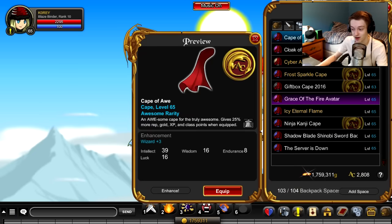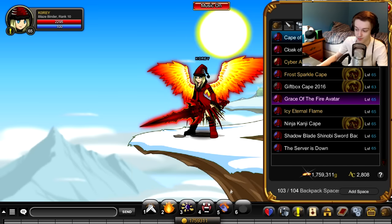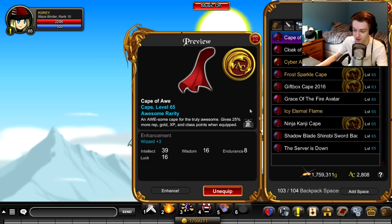If you have the Cape of Awe, you're going to want to equip that. If you don't know what the Cape of Awe is, it gives you a 25% bonus to everything. So this doesn't just work for rep — this works for gold, XP, all that stuff. So it's the fastest way to level up, it's the fastest way to get gold, it's the fastest way to do everything basically.